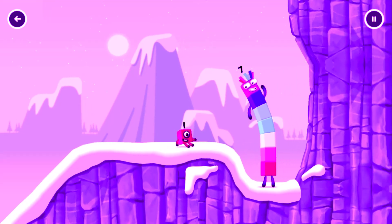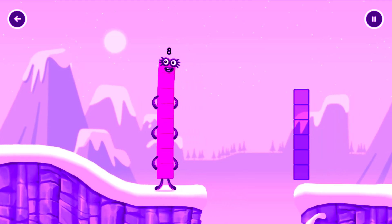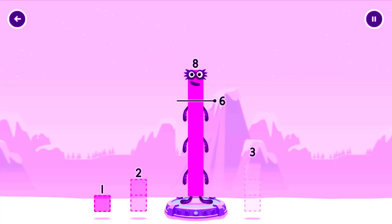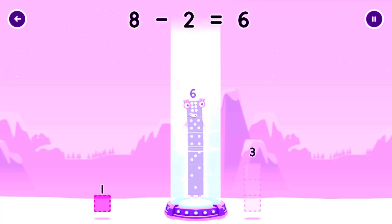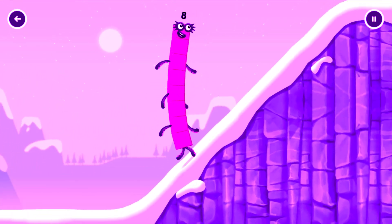Oh, how is 1 going to get up there? I am 7. I am 8. Octoblock coming through! Take number blocks away from 8 to leave 6. You've cracked it! 8 minus 2 equals 6. Well done! This is great!